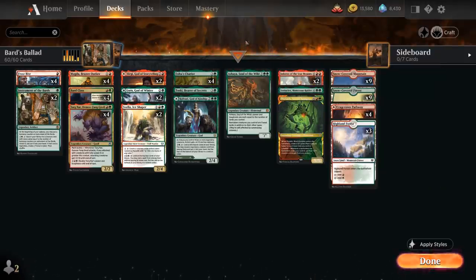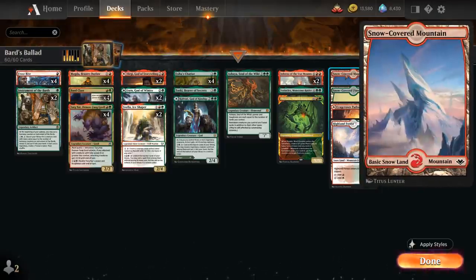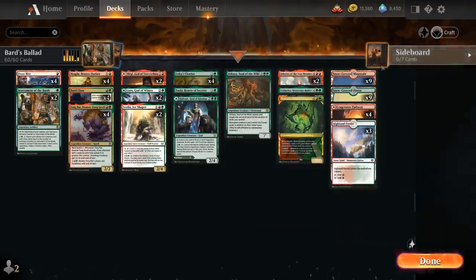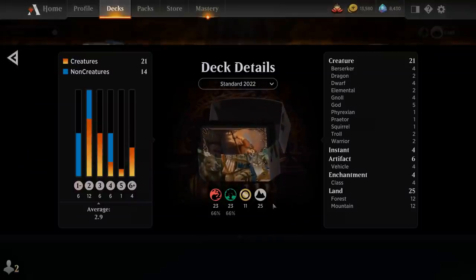Rounding out the deck we've got 4 copies of Frostbite as a cheap interactive spell dealing 2 damage to a creature or planeswalker, or 3 damage if we control 3 or more snow permanents. We have 9 of each snow-covered basic to enable it, 3 Highland Forests, and 4 of the red-green pathway. The deck is entirely legal in the Standard 2022 event as all cards are rotation-proof, so that's the event we'll be playing in today. Let's jump into some games and see how the deck does.